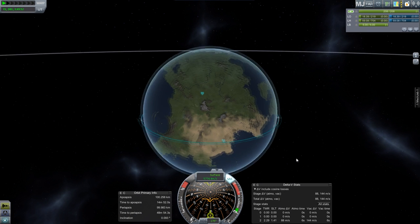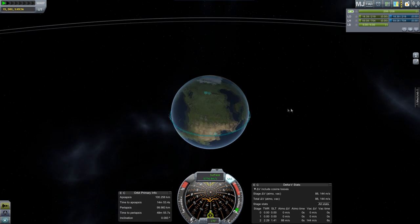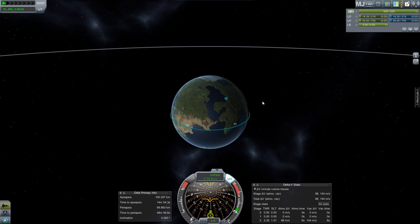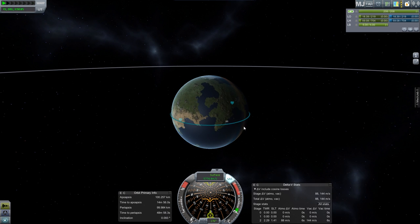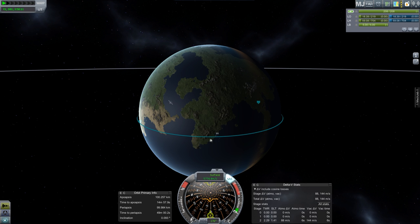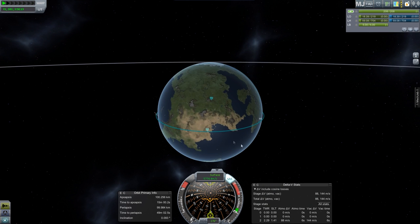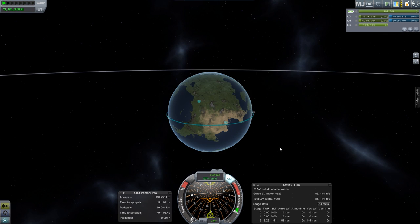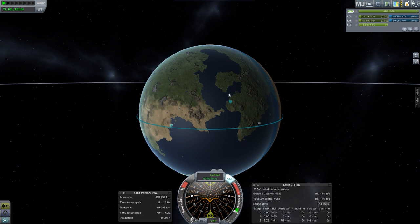In previous efforts I have successfully re-entered space planes using the rescaled version with deadly re-entry, but I've always just guessed at it — burned retrograde until it looked right, and came down anywhere from over here to even on this continent, occasionally somewhere close to Kerbal Space Center. I'm tired of guessing. I did a little prep work: there's a flag set down at the end of the runway at Kerbal Space Center that I'm going to use as my target.